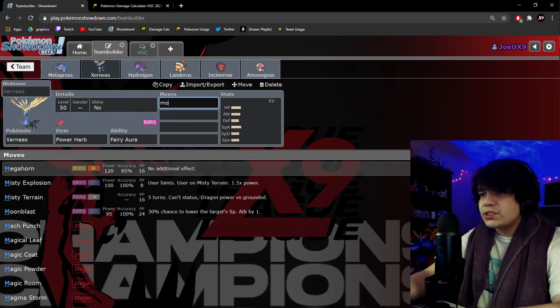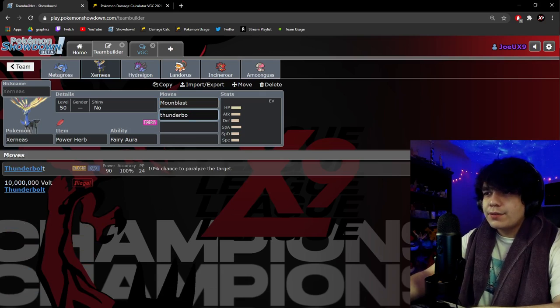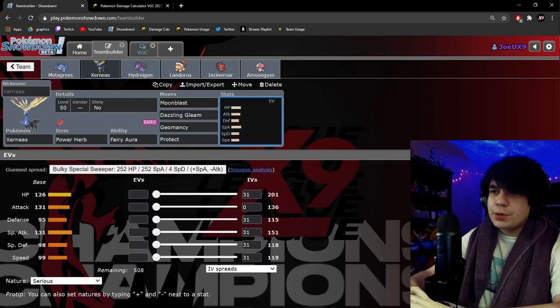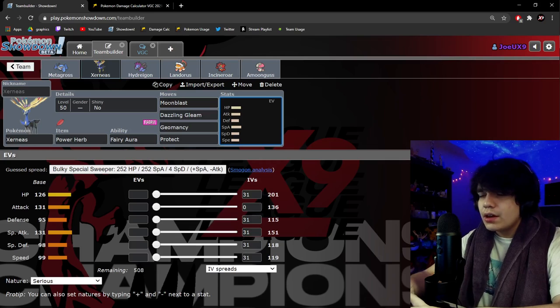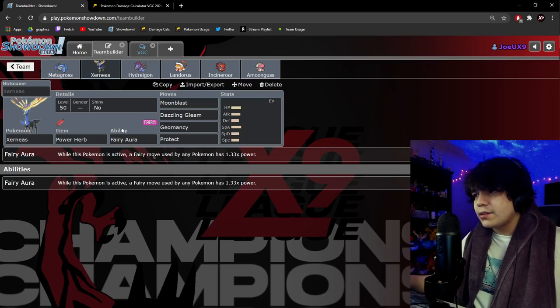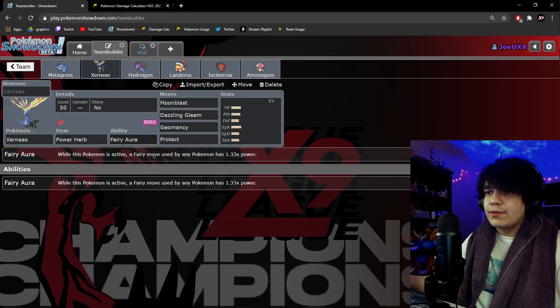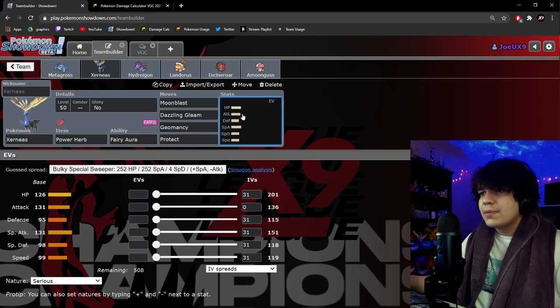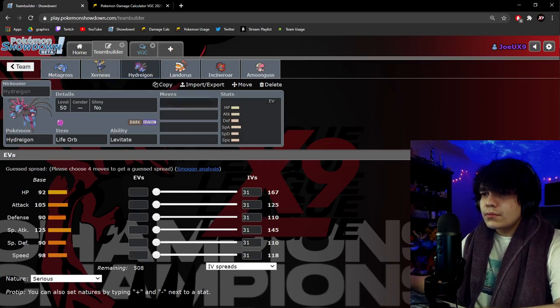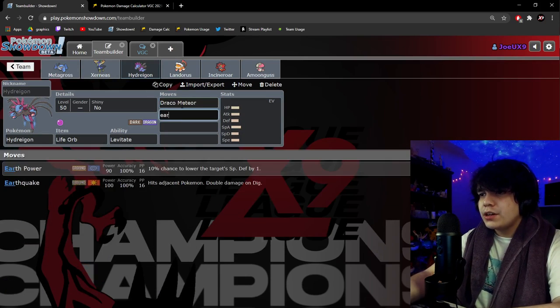Xerneas movesets are usually pretty straightforward. Sometimes players opt for Thunderbolt, but I usually prefer Dazzling Gleam — spread moves with Xerneas are just very good. Then Geomancy and Protect. It may seem weird to run only single-target plus spread Fairy coverage, but Dazzling Gleam gets a 1.3× power boost from Fairy Aura plus STAB, so it hits even resisted targets for significant damage. With the Geomancy boost you're still hitting very hard, so opponents have to respect it.